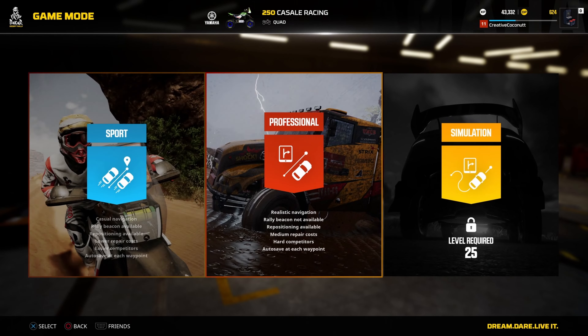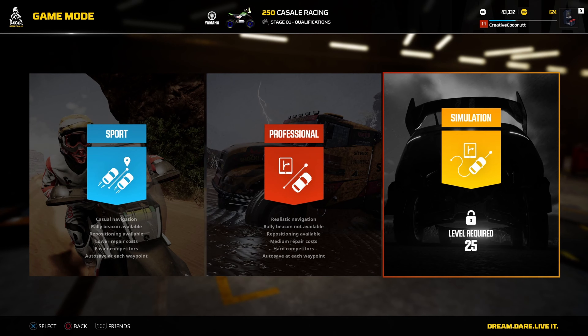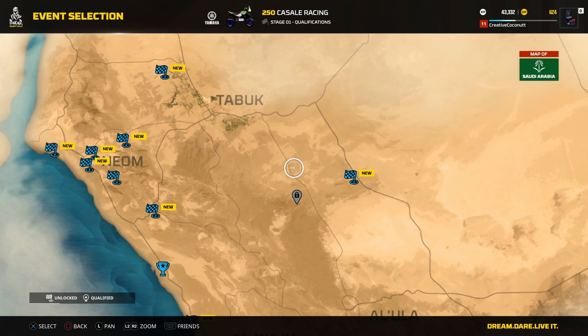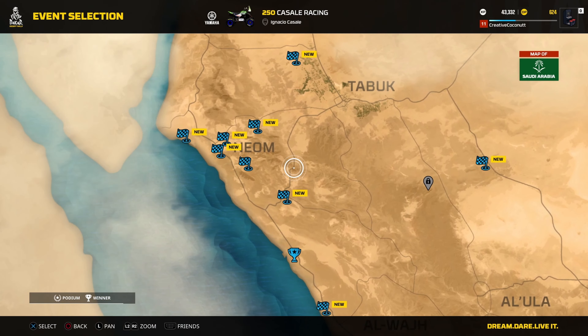Let's do a quick sport mode race. For those who don't know, these are your free options. At the moment you can't really change the difficulty very much or customize it - these are your set modes. In professional the AI are harder and you've got to read your road book. In sport the AI are easier and you haven't got to read the road book, you get waypoints. Then you've got to reach level 25 to do sim mode, which is apparently insane - no auto save features, you can't quit halfway through a stage.